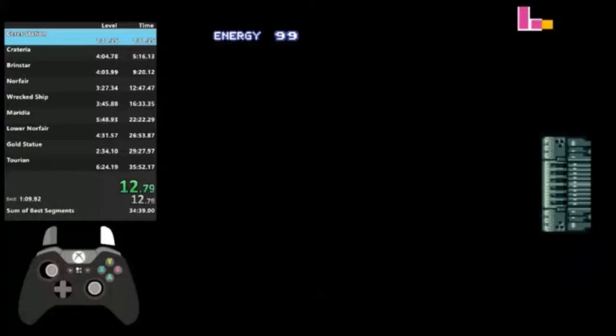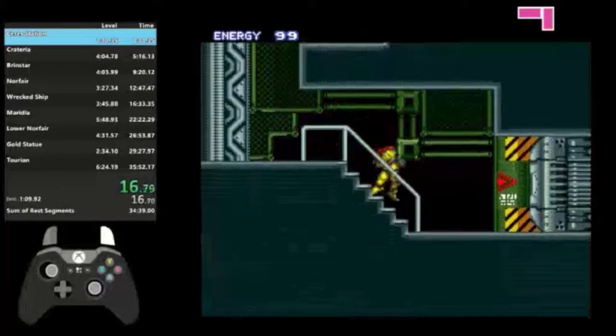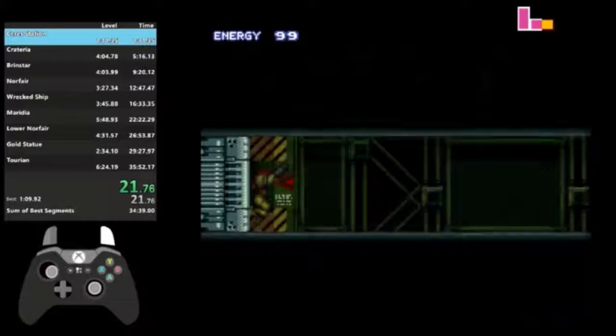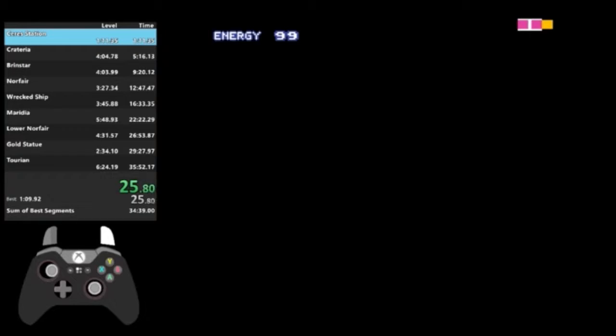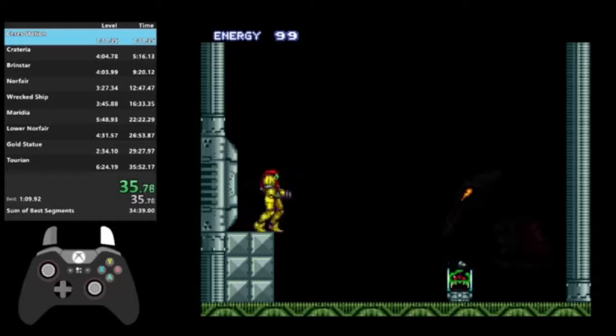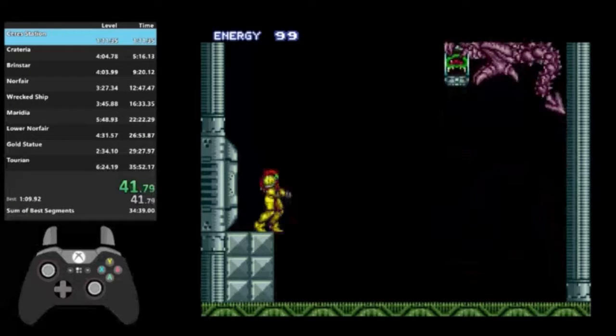What I'm doing is arm-pumping. Arm-pumping is where you spam aim up or aim down. Samus gains one pixel in front of her. So if you're running while gaining one pixel in front of you every other frame, you'll be reaching the end of the room in a shorter amount of time. It makes a difference, but it's not that big.